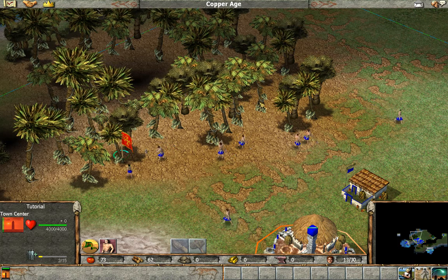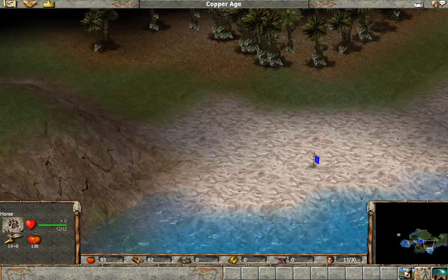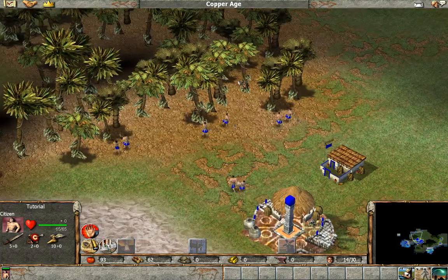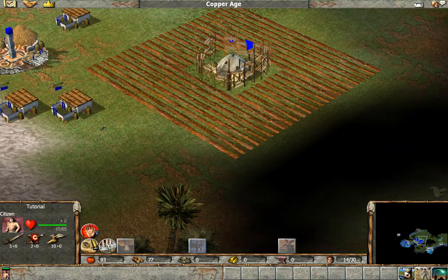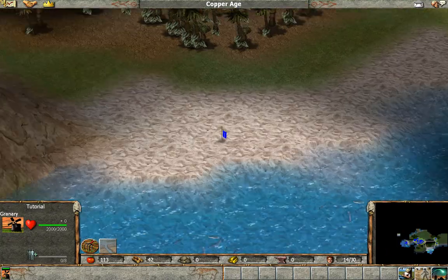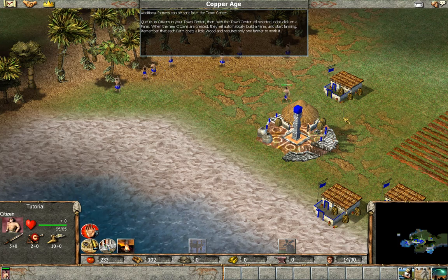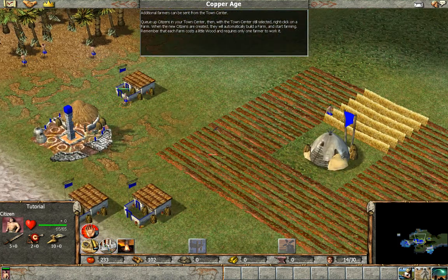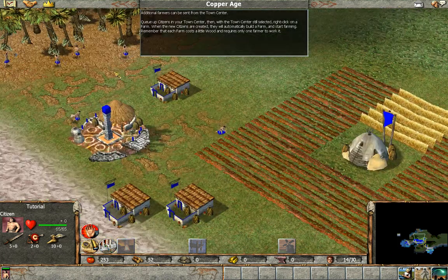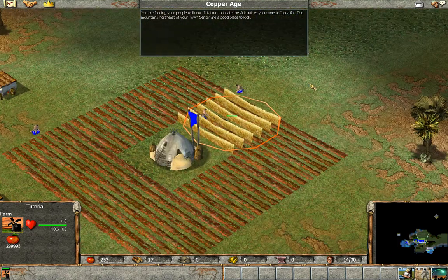Each farm requires a one-time cost in wood, so we're going to keep needing wood. We could hunt horses for food since we don't really know anything else to do with them at this point. Additional farmers can be sent from the town center — right-click on the farm and new citizens will automatically build a farm and start farming. Remember each farm costs a little wood and requires only one farmer. It's time to locate the gold mines in the mountains to the northeast.